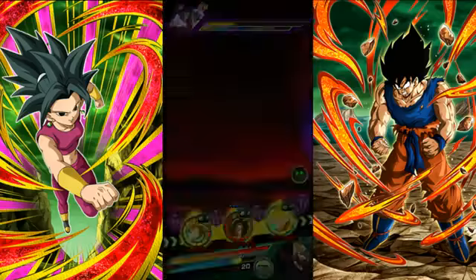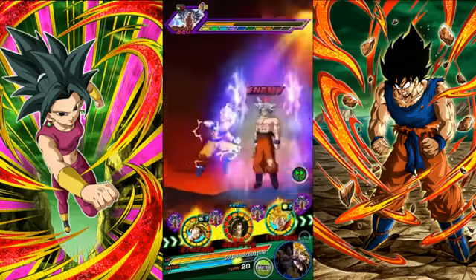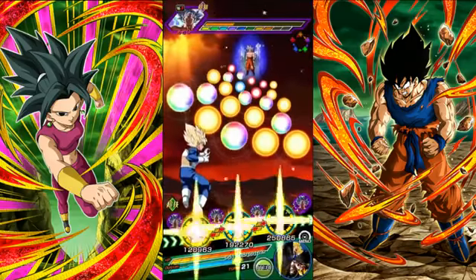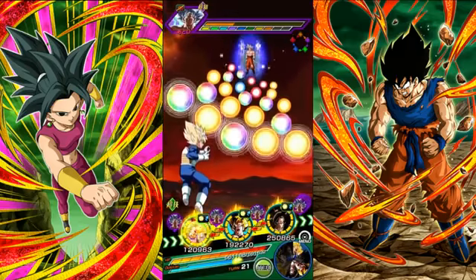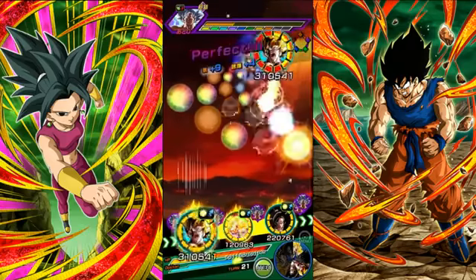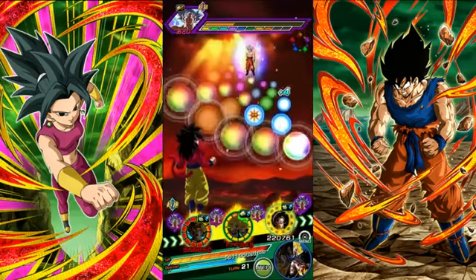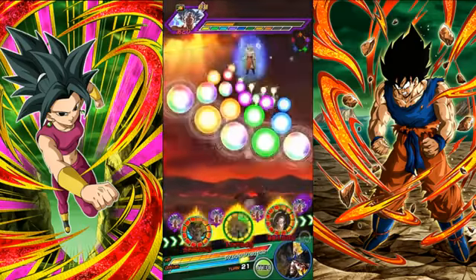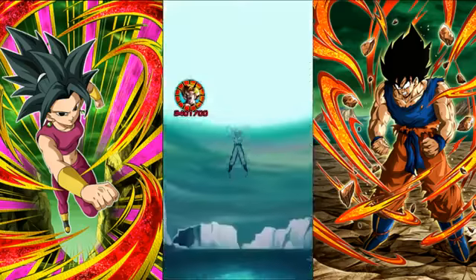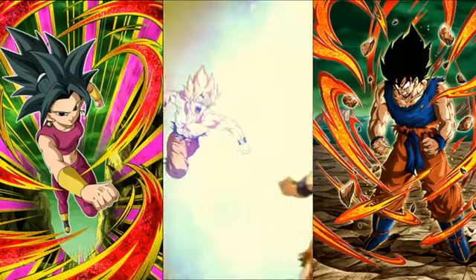TEQ Super Saiyan Goku and Gohan raise defense and cause supreme damage to the enemy — definitely a must-have. Their passive skill gives attack and defense plus 50% at the start of each turn, and Goku Family category allies get attack and defense plus 20%, so they support the whole Goku Family team.